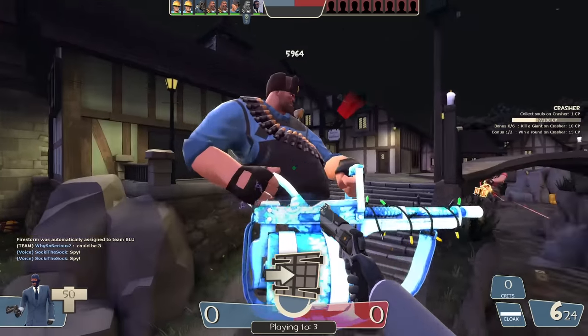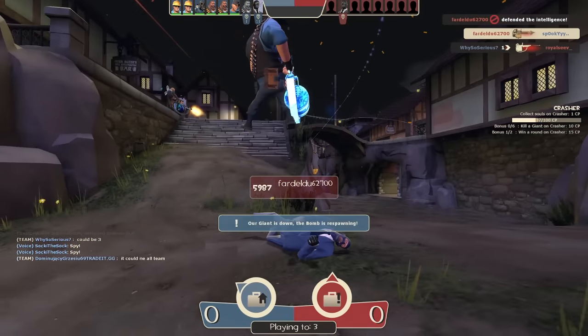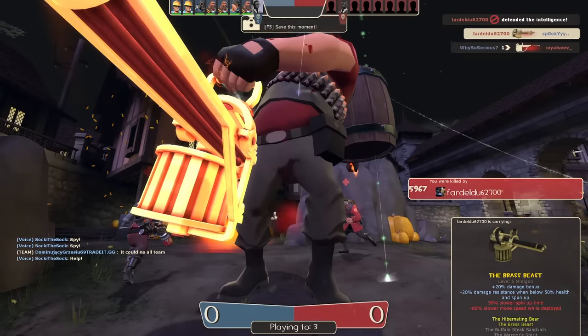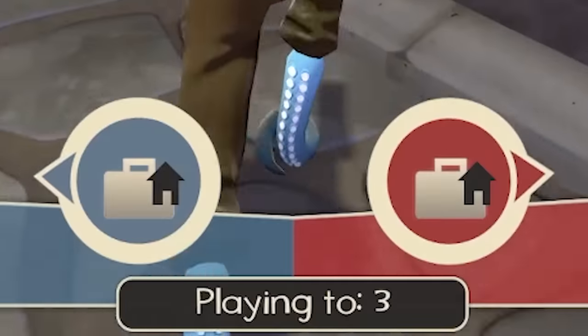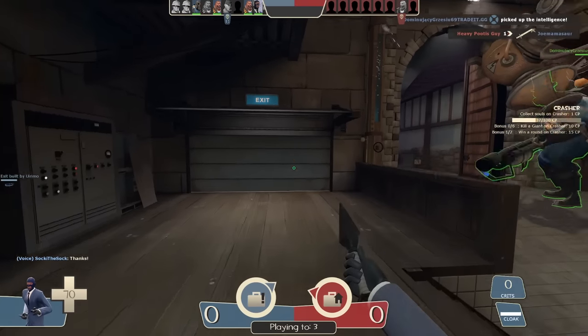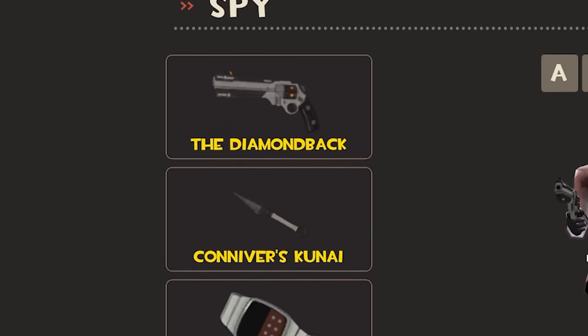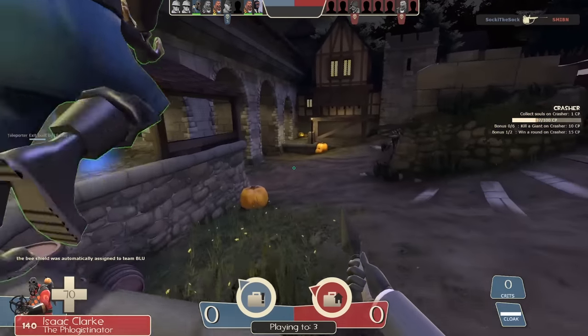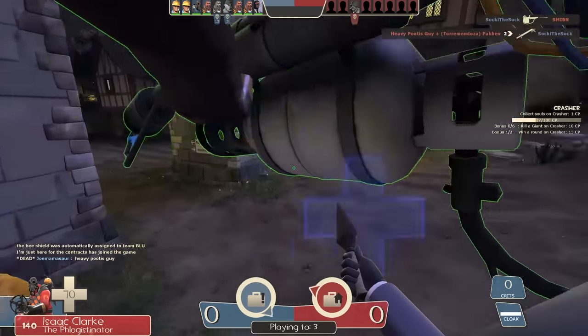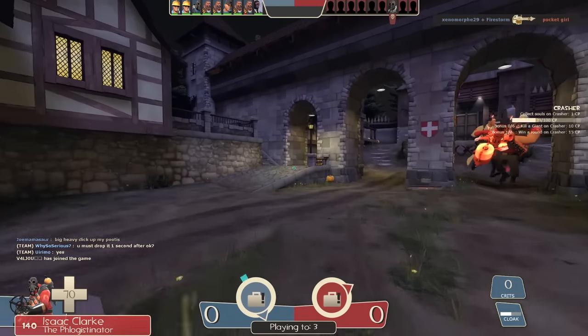Anyway, the game mode is pretty fun: you take the barrel, turn into a giant, get instant crits and lots of health, and push the barrel all the way to the enemy base to secure a point. First team capping three times wins. We're playing this with the Diamondback and Kunai loadout — by far the ugliest, most disgusting spy loadout in TF2.